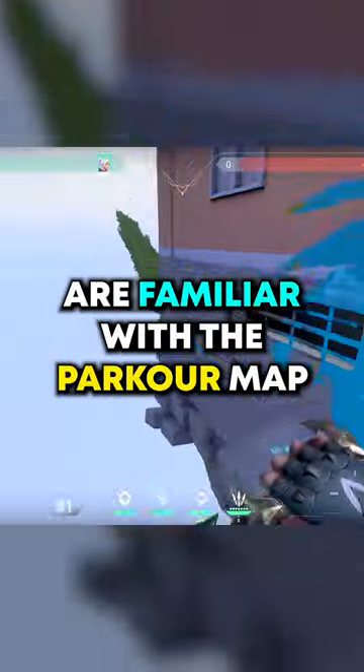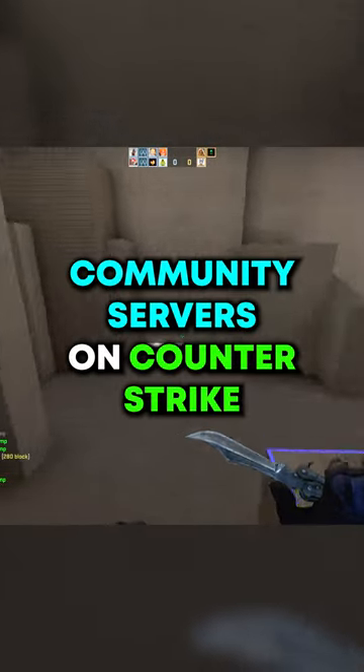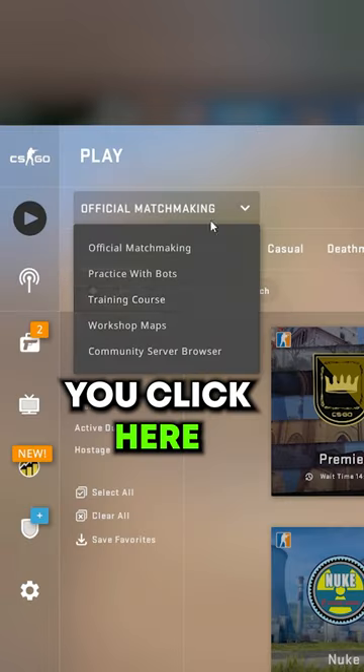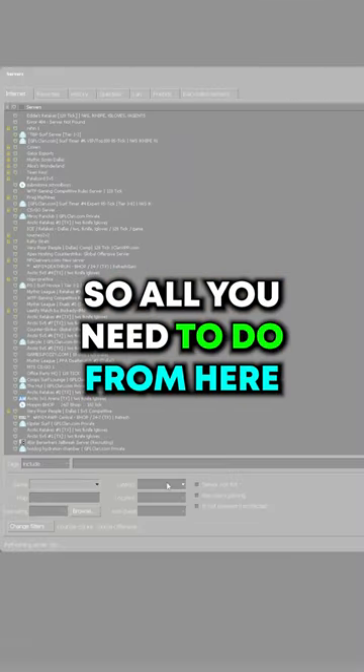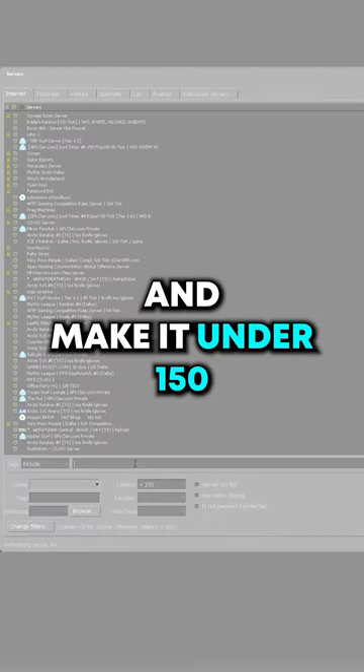I'm sure you guys are familiar with the parkour map in the back of the shooting range. It's pretty mid compared to the courses you'd find on the community servers on Counter-Strike, so that's where we're going. Now that you open the game, hit the big play button, click here, and then go here. From here, click down where it says latency and make it under 150.